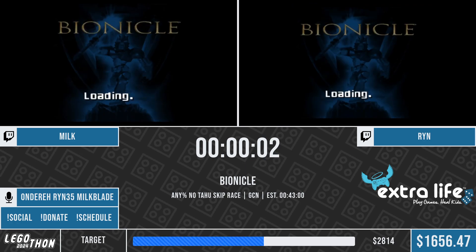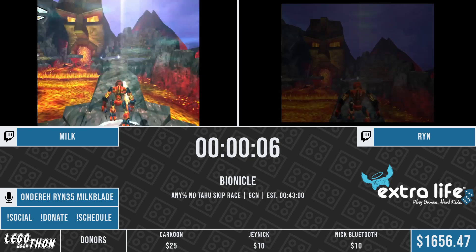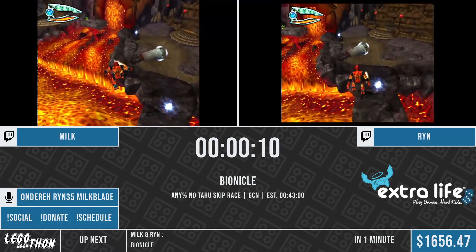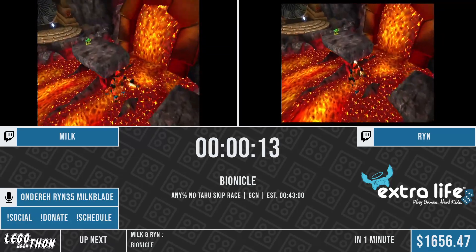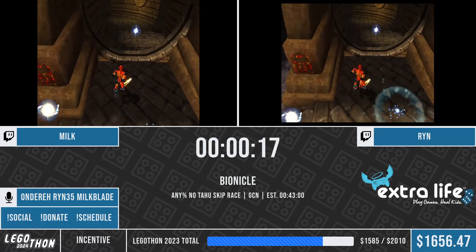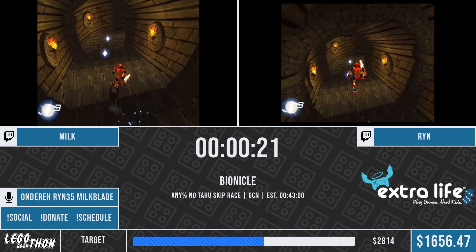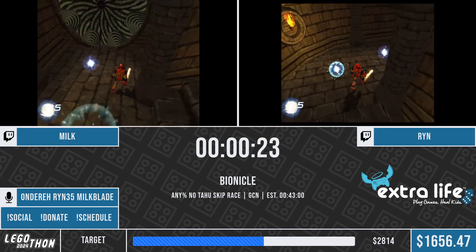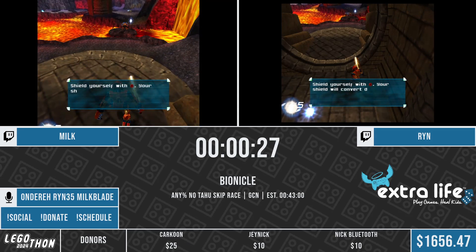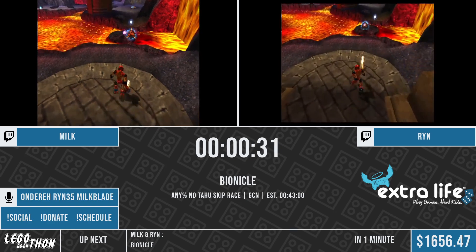Up next there are some tutorial text boxes, so you'll see both runners taking a jump to the side rocks on the left to avoid those. There is one text box that will be hit that's not able to be skipped RTA, but it is possible to skip in a tool-assisted speedrun. This game is a 3D platformer, loosely based off of the Mask of Light movie. It touches on some of the plot lines in the first and final levels, but the game itself covers playing as the actual Toa themselves.